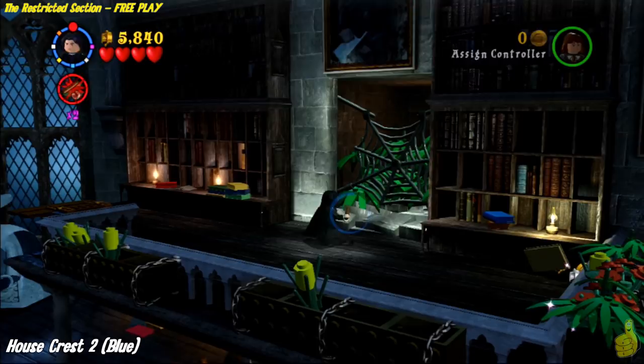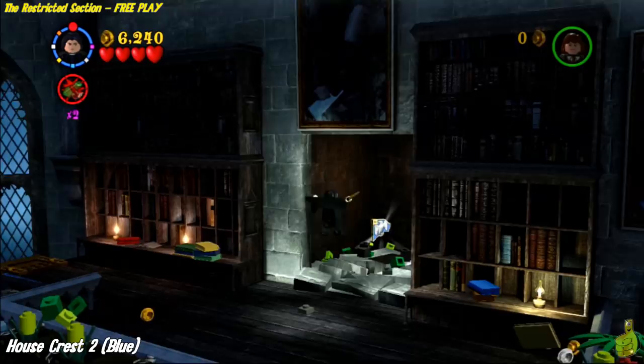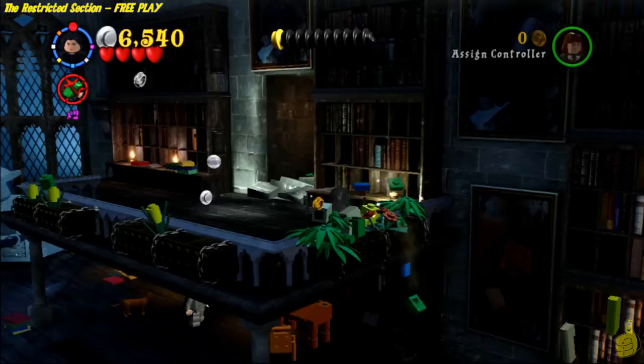Oh no, they were ready for that! Back up top, right in that spider web, there's a little glimmer in the back indicating we can use dark magic. So go ahead and switch to your dark arts or dark magic character and zap that out of the way, destroy the brush between you and that house crest, jump back and grab it. Making some good ground right now!